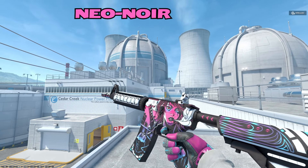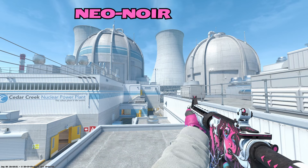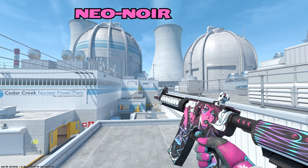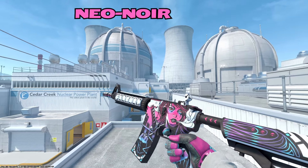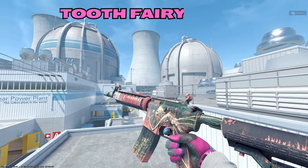On the M4A4, we have the lovely Neo Noir up first. I could have thrown a Neo Noir at multiple spots on this list, but I think the M4A4 embodies the pink the best. I love the contrast of the white and the girlfriend on the gun here. Very lovely artwork — just a very beautiful looking skin. Our second M4A4 is going to be the Tooth Fairy.